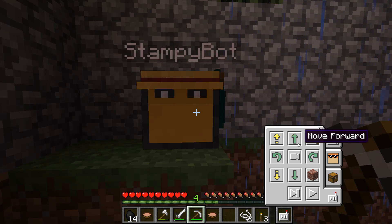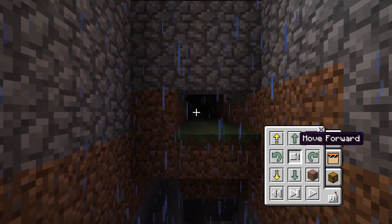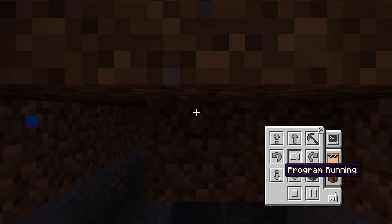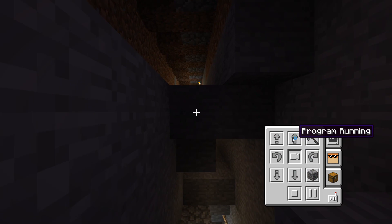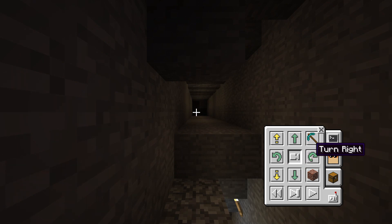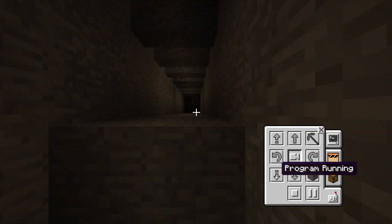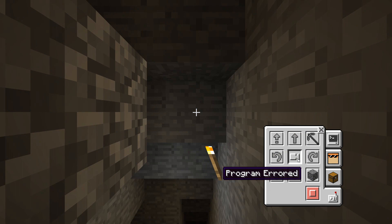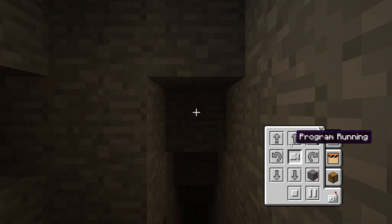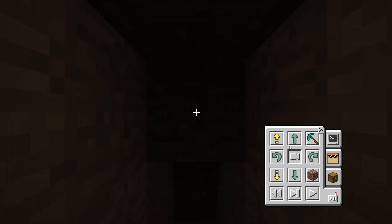So while we're here, we're going to get StampyBot and look through your eyes, StampyBot. We're going to go down, descend down here, and try our hand at a bit of strip mining. Let's turn this way. Down we go. Down, forward, down, forward, down, forward, down, forward. There we go — it's a long way of doing it manually.